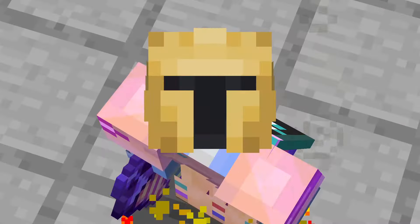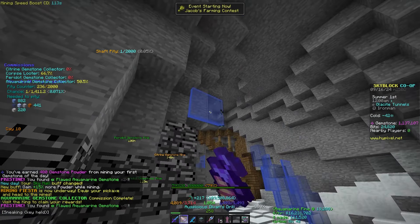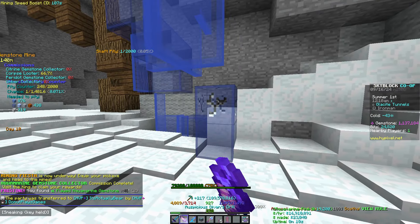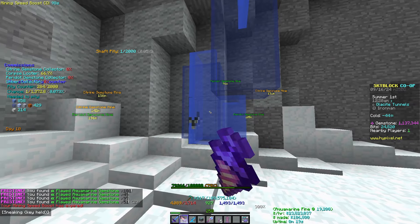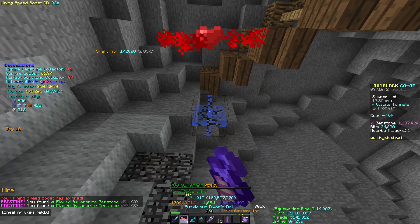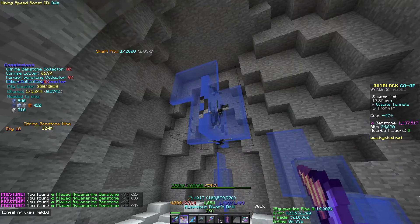Alright, mining fiesta has started. I'm going to use Efficient Miner — hopefully we get more glossy gemstones from doing this. I'm going to mine mostly aquamarine because that's what I want this mining fiesta for — I want claws for my fishing armor. We'll do some mine shafts as well, and I'll probably cut back if anything cool happens.